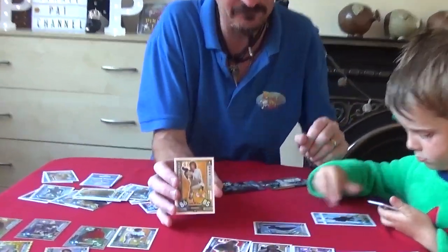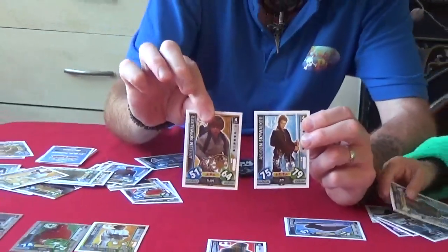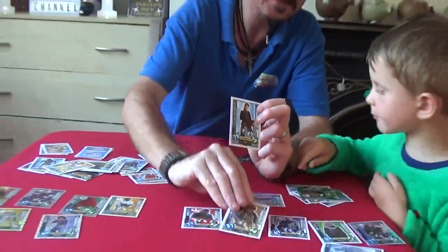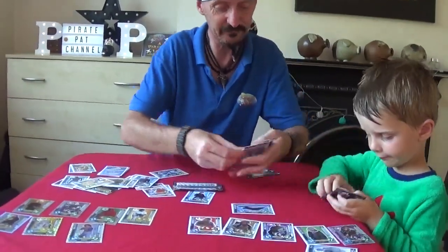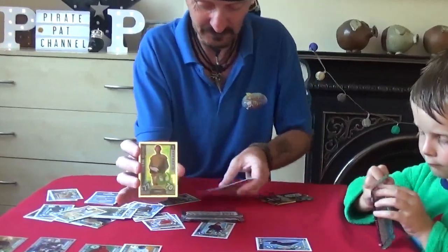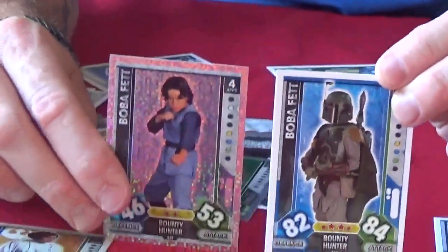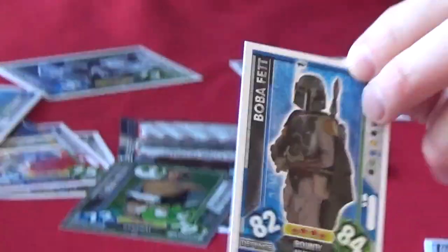And we've got another Luke Skywalker card there. Anakin Skywalker - so you can see the difference. He's a little bit older on that one. There we go. What have we got for foil card in this one? General Medin. And we've also got Boba Fett. So that's Boba Fett when he was older. And that was him when he was young. Check that out. Quite cool.